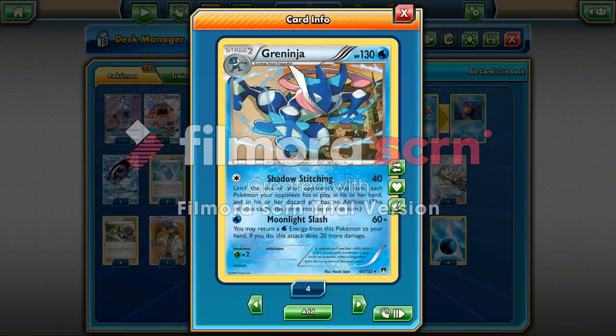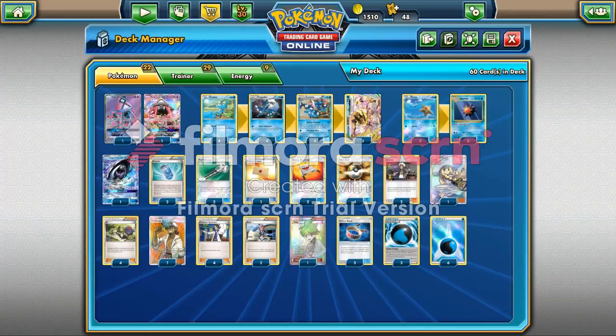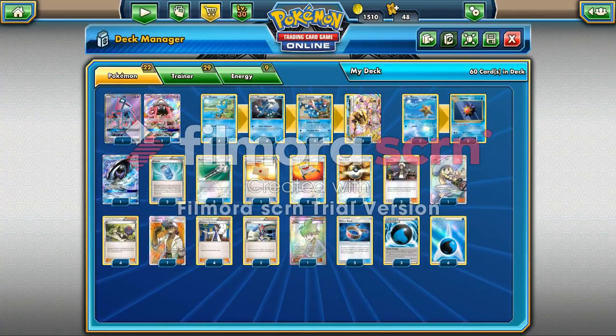Shadow Stitching is basically like a temporary Garbodor — it blocks your opponent from being able to use abilities, which is kind of cool. Very worst case scenario, if I need to build up some quick damage, I can use Moonlight Slash. And then of course the Greninja Break is going to come in handy as well with its Giant Water Shuriken.